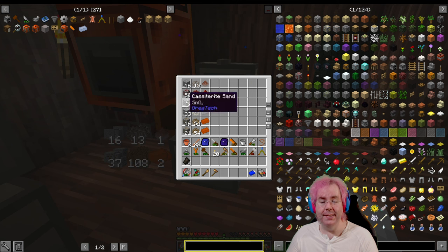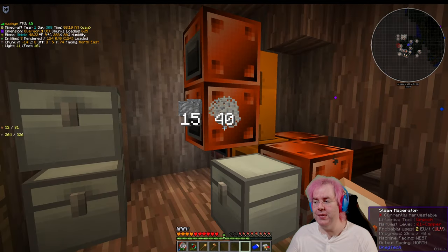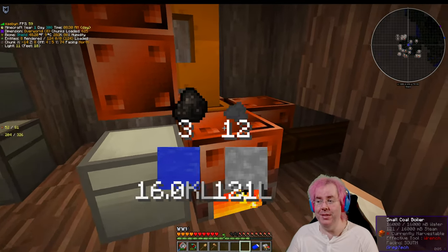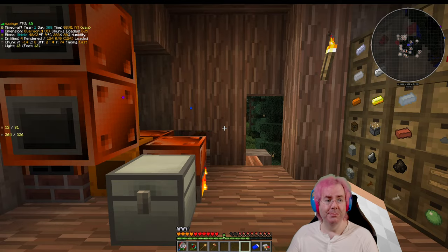It's not the case for the cassiterite we're getting tin from. There's an extra step where we'd need to electrolyze, which requires electricity — so we can't do that. For the tin and the copperite, I'm just putting it directly into the furnace. The other thing: I made another steam macerator and added more pipes, and made another coal boiler — just doing more of the same to have more steam power and more grinding going on.